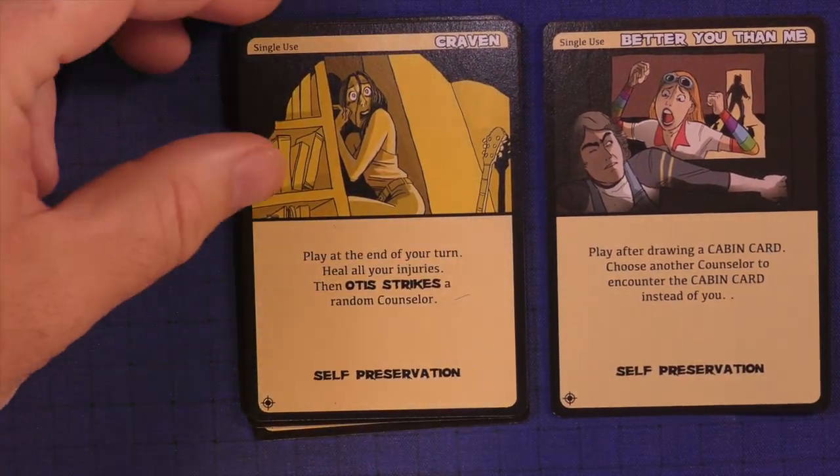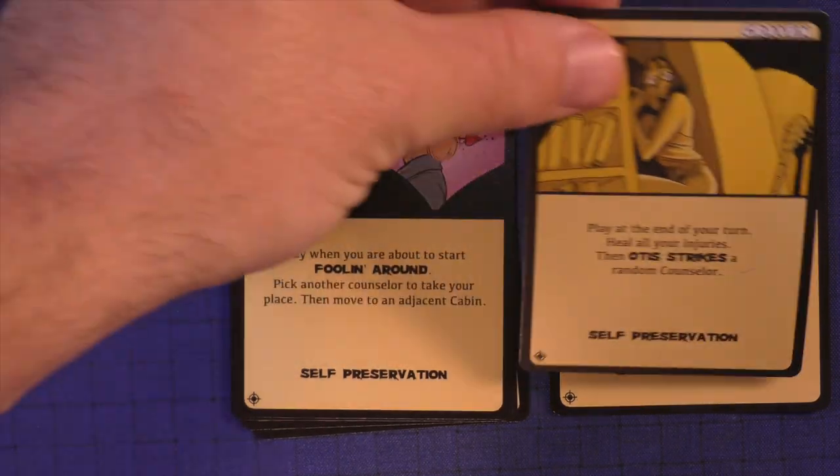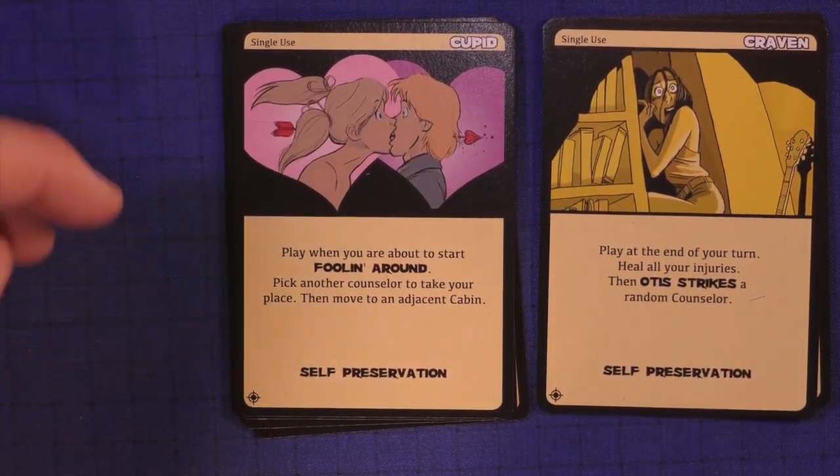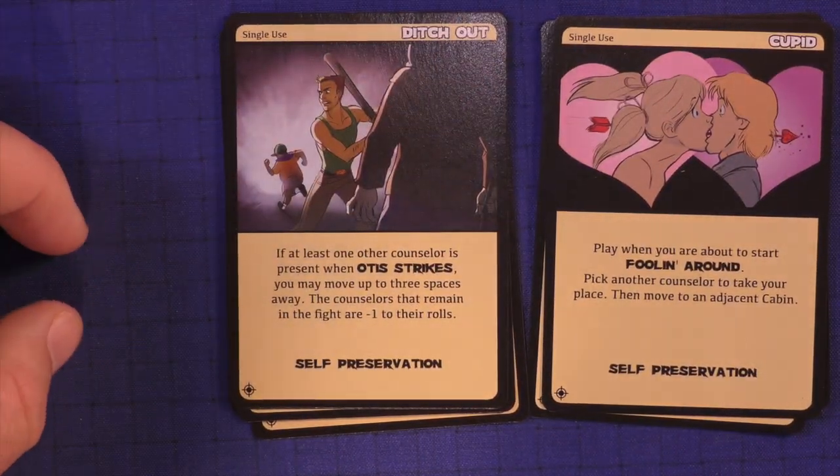Play at the end of your turn: heal all your injuries, then Otis strikes a random counselor. 'Play when you're about to start fooling around' — pick another counselor to take your place and move to an adjacent cabin. 'Ditch Out' — at least if one other counselor is present, when Otis strikes you may move up to three spaces away.